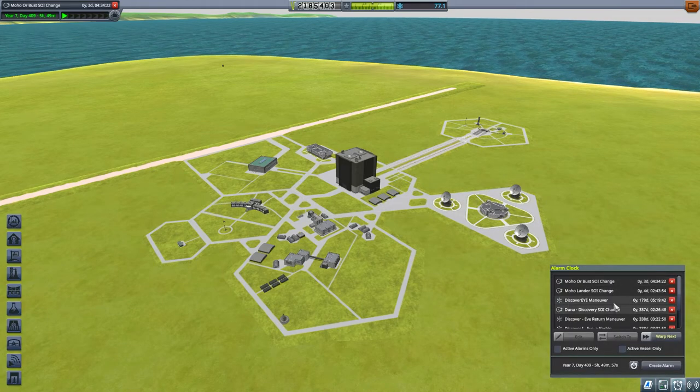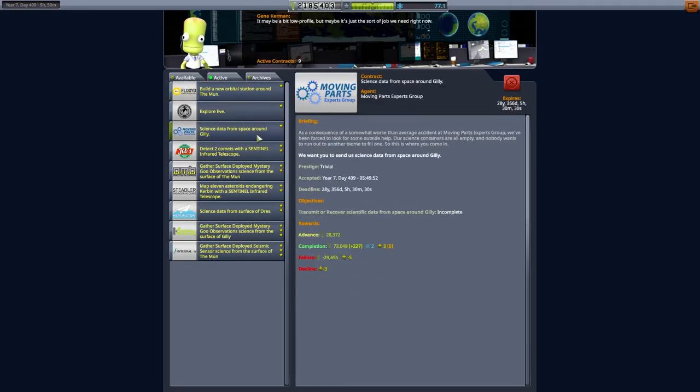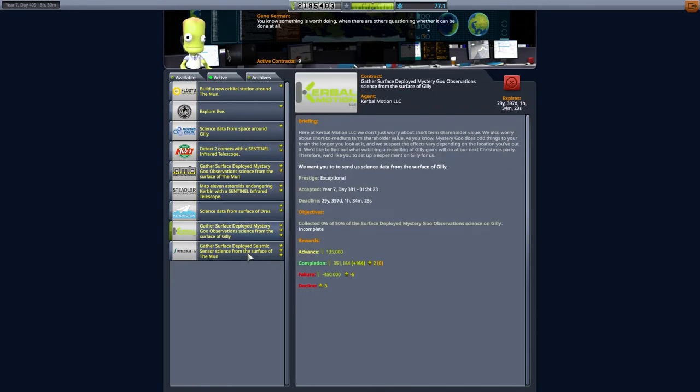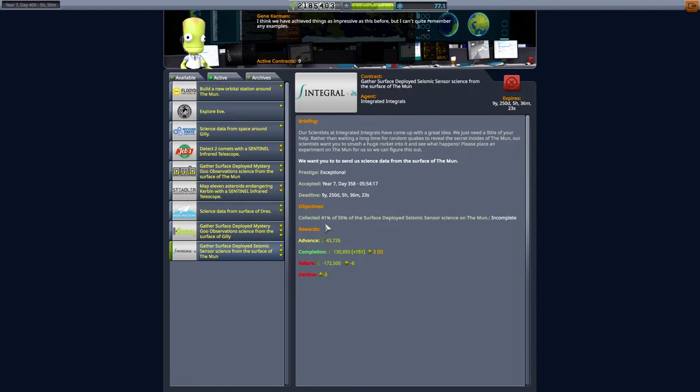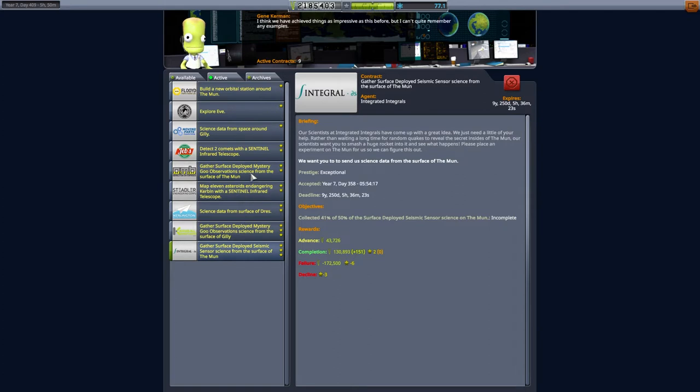So we've got those contracts we need to be aware of. Let's bring up the alarm clock - do those contracts come on here? They don't, so we need to be aware of timings. Orbital station around the Mun, Gilly - those are starting to get on now. I've got four years for that. The comets one - we could run out, but I think we're basically covered by our advance. We've got mystery goo on Gilly, which we're going to have to do anyway. We're going to have to go back to the Mun; we'll combine that potentially with the orbital station.